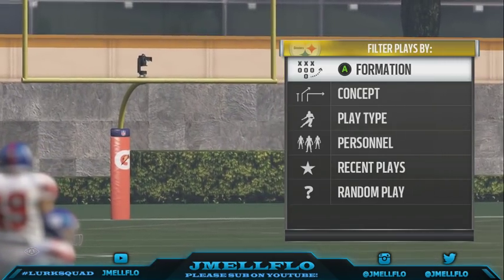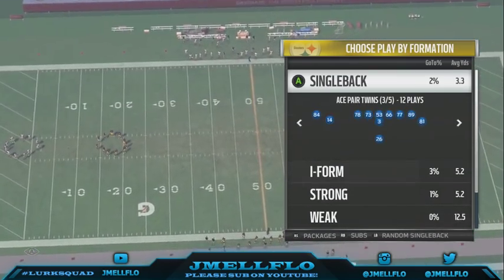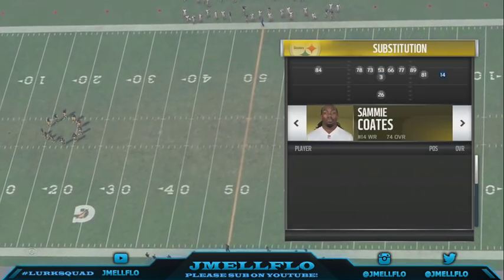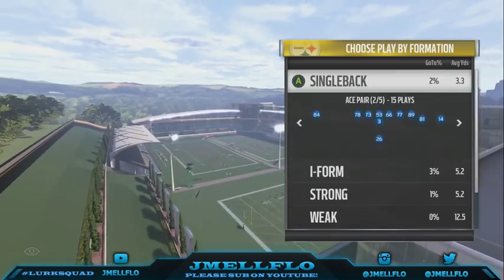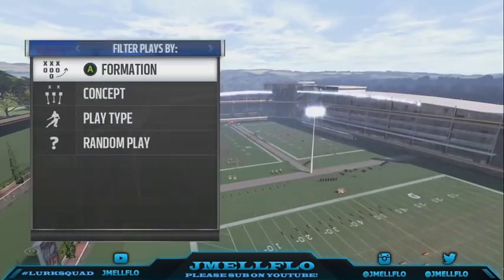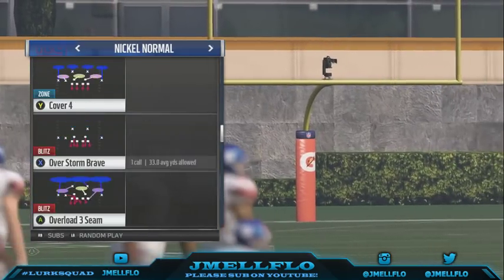What's good YouTube — bringing y'all an easy way to score in the red zone, probably from about the seven yards and up. I would recommend putting your best catching tight end slash spec catch tight end right here. I have a Darius Green, and the play is called Tight End Attack. I'm using the LA Rams offensive playbook, and I'm gonna show y'all why this play is so good.